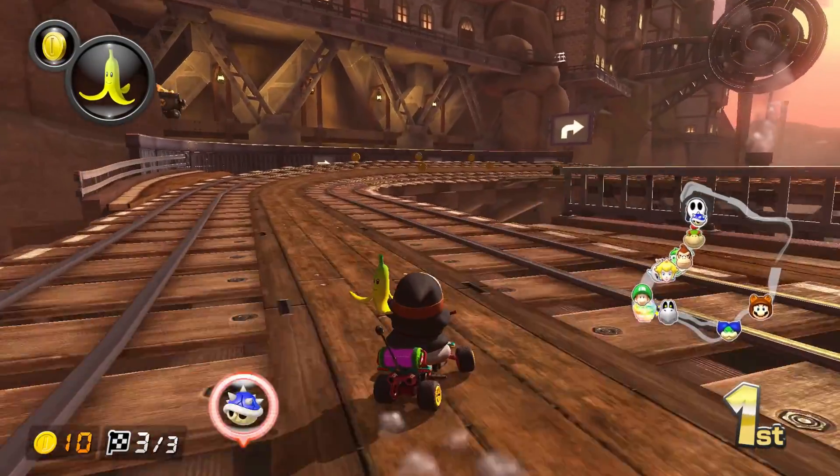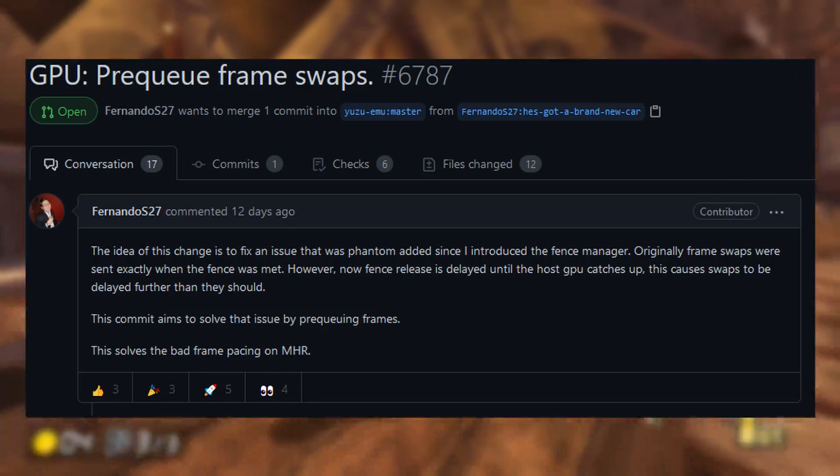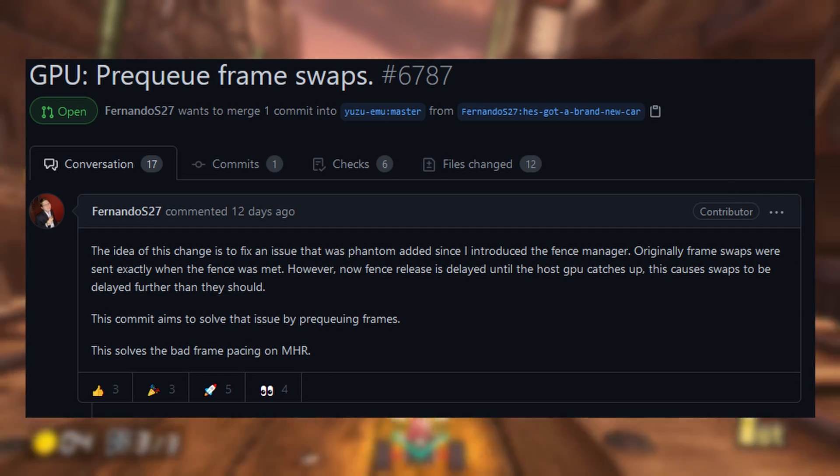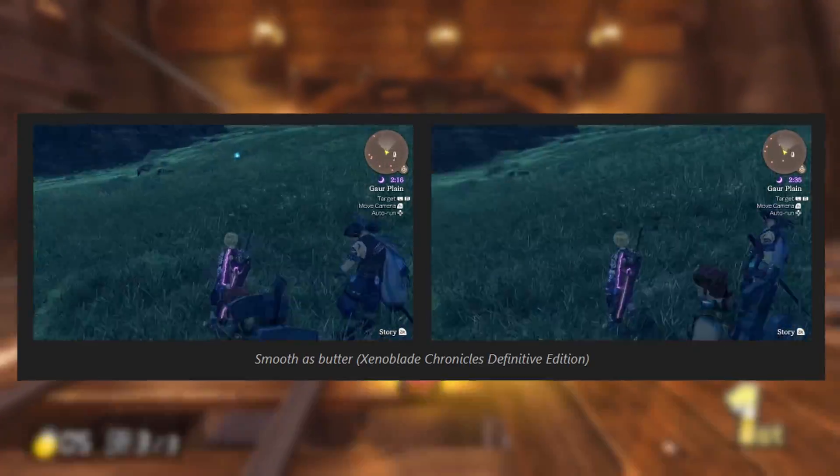Besides Project Hades, many more improvements were made this month. A notable one being the introduction of pre-cuing frames, which fixed frame pacing issues in games such as Xenoblade Chronicles, Monster Hunter Rise, and Link's Awakening, providing a smoother gameplay experience.